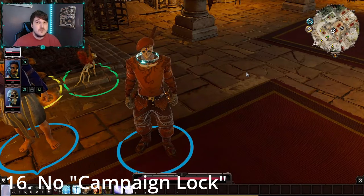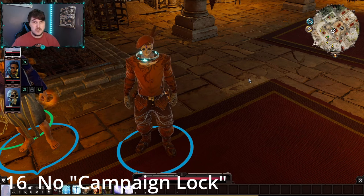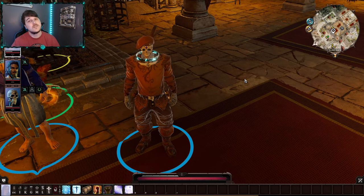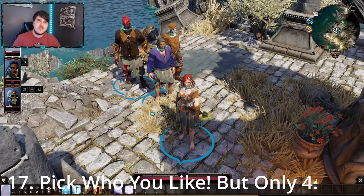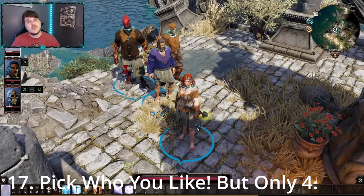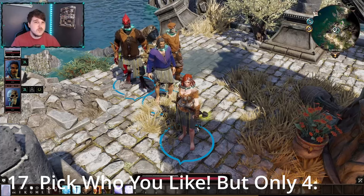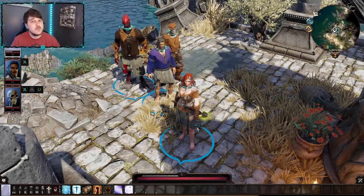No matter what you do — even if you go full murder hobo or complete pacifist — you can almost always reach the end of the game and not be barred from it. Do what you actually want to do. Also, you can only choose up to four origin characters for a four-player composition to go with you into act two. Once you go past act one and get off the ship, the other characters will be lost to you, so pick the ones you really want — but don't stress too much, because you can always replay the game.